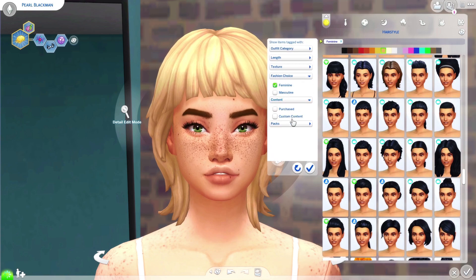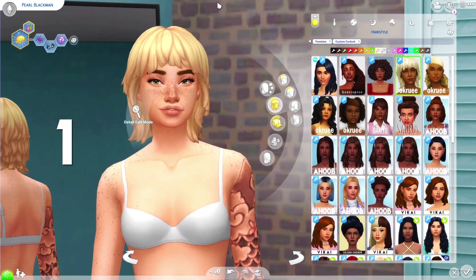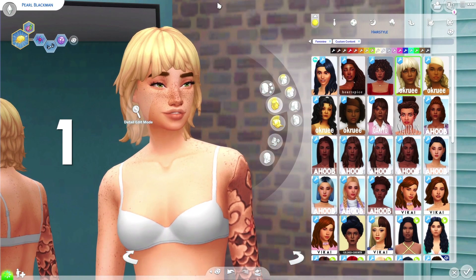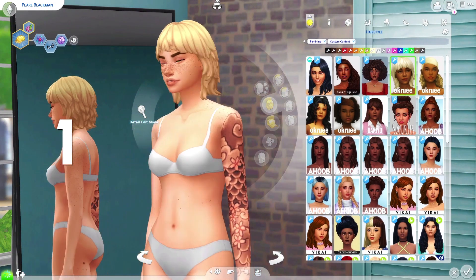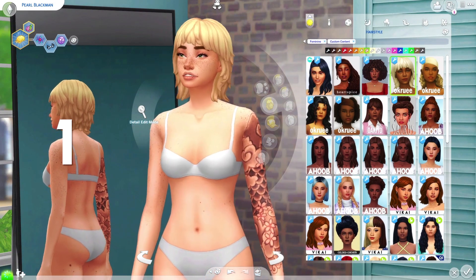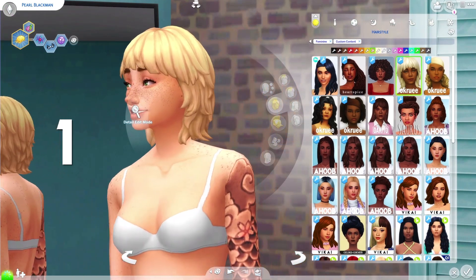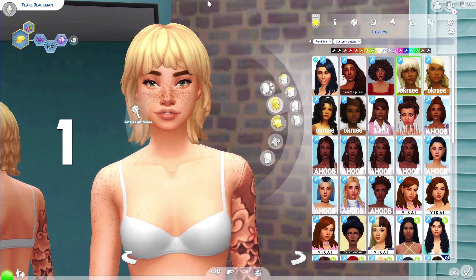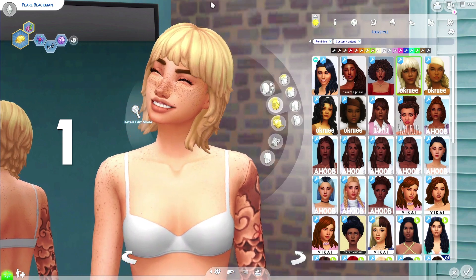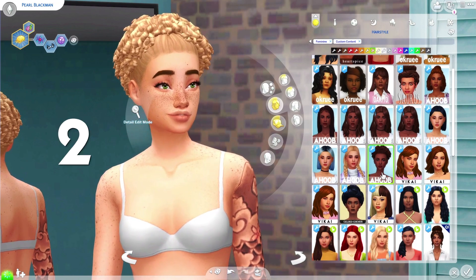Now let's move on to the hairstyles - I got quite a few today! Starting off with this one by Ok Rue. I got the version without the strands because I wanted it to look more like it could fit into the game. I actually really like this - it looks really nice. I'm pretty sure it's quite similar to the one that came with Paranormal Stuff, just with a little bit of a twist, which I really like. It's very pretty.